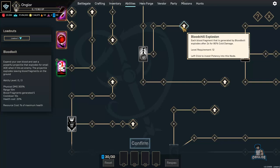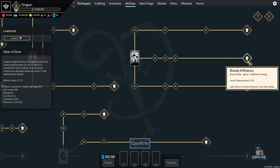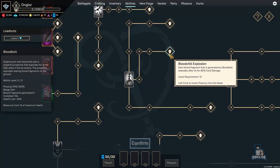At the end of the node tree, our Blood Bolt explodes after two seconds doing 80 percent cold damage. Another ability I use is Altar of Gore — it gains an additional charge and when an enemy dies impaled it deals 450 percent cold damage. So I notice there's both cold damage and physical damage, and since she's an intelligence character, the wheels start turning.